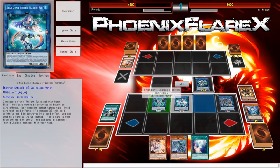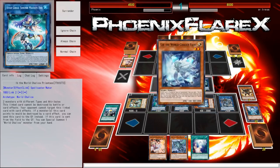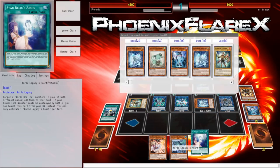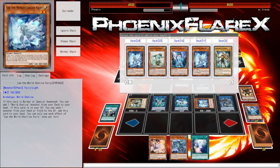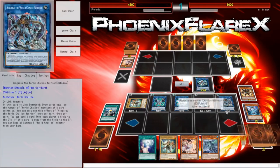Chosen goes over here, and Lee goes right here. Then Lee's effect can trigger. This turn structure is just insane. I've got this as well, so that's also really good. I'll add World Chalice Chosen Maiden to my hand.